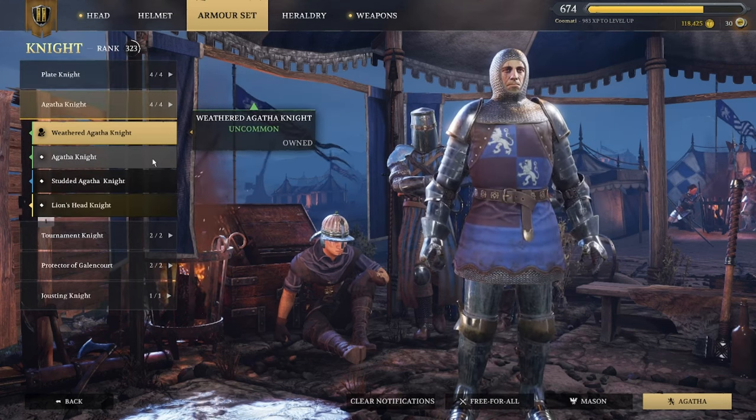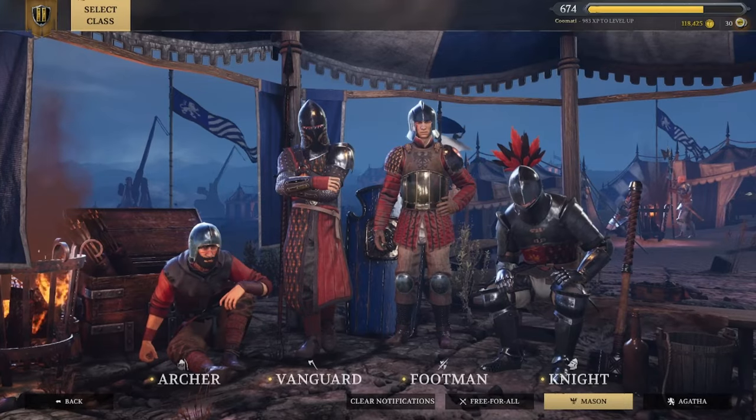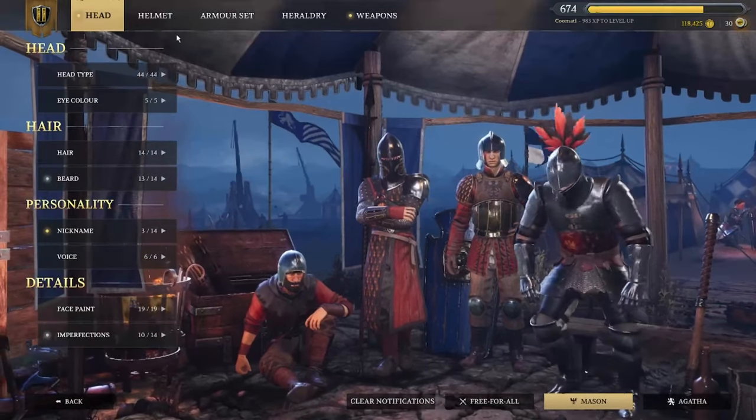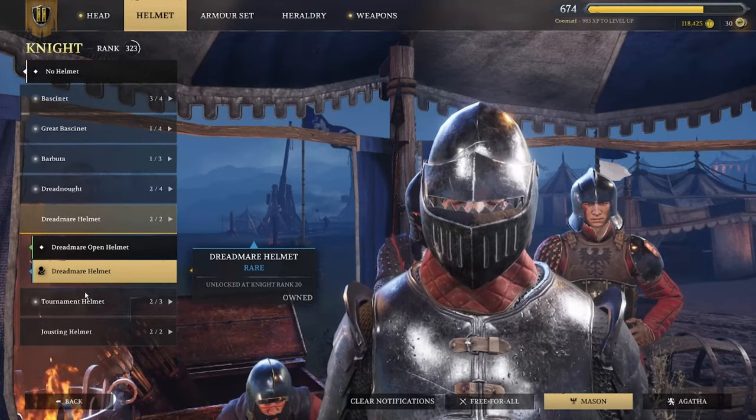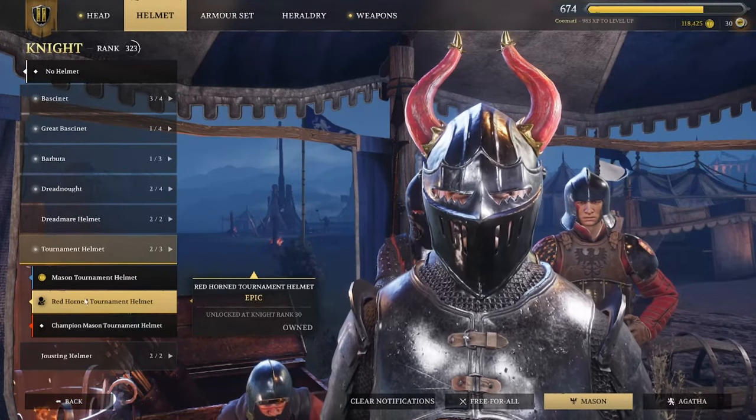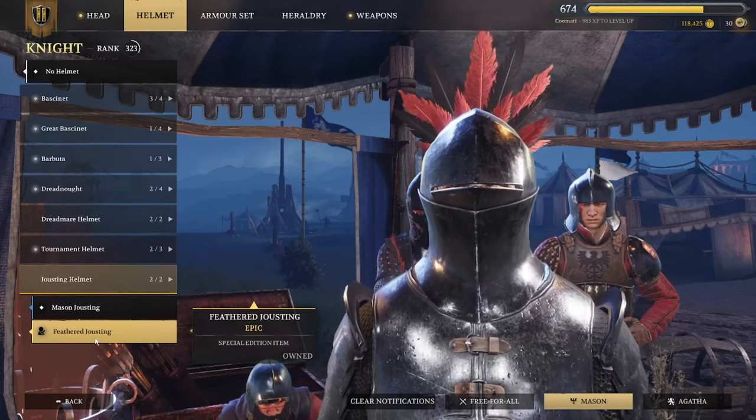Now that we've concluded what doesn't work for the Agathian Knight, let's move over to the Mason Knight. The incompatible helmets for the Dreadnought armor are the following: Dreadmare Helmet, Tournament Helmet, and lastly the Jousting Helmet.